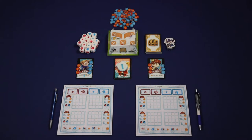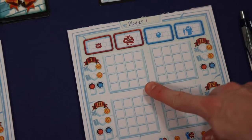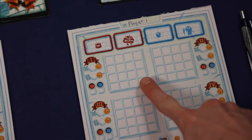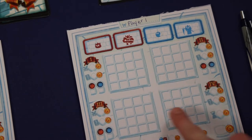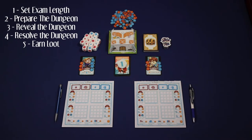In a game of Dungeon Academy, you'll play for a total of four rounds. And in each round, you'll be exploring a level of the dungeon represented by these four grids on your adventure sheet. So in round one, you'll only draw in these squares. In round two, you'll draw in these squares. Three and four, you'll draw in these squares. And each round of Dungeon Academy will follow the same five steps.